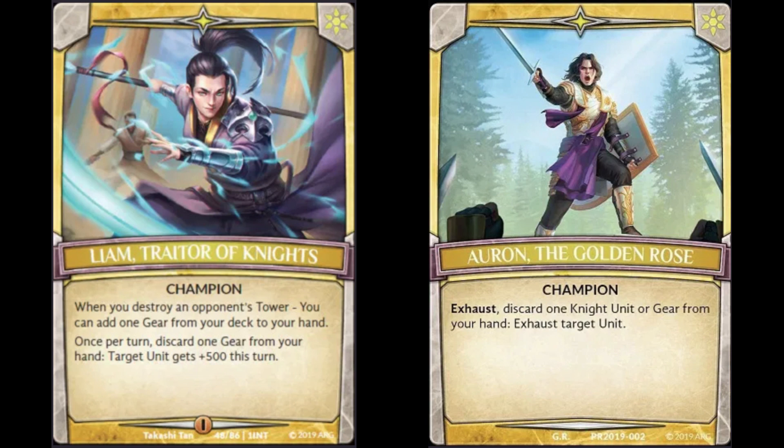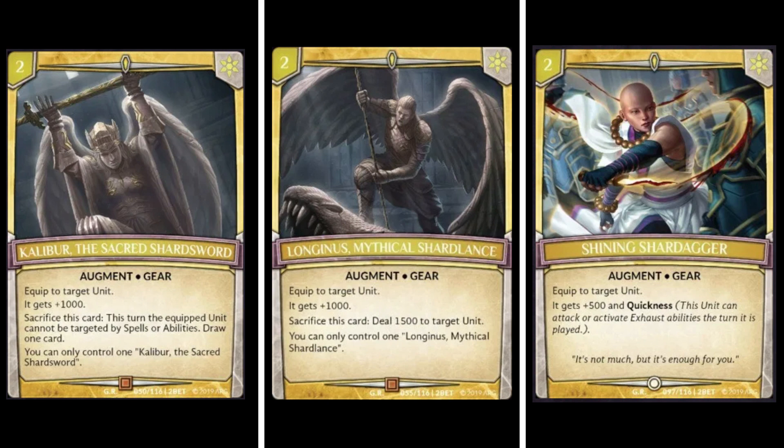Here are some examples of what gears can do. They have a cost, and when you pay that cost they come into play and equip to a unit. Note that gears also count as augments, so cards that destroy augments can destroy gears too. Gears usually give additional power and some kind of ability - the one on the far left lets a unit be untargeted by spells or abilities if you sacrifice it, but replaces itself. Longinous lets you deal damage to something. Shining Shard Dagger gives quickness and an attack boost, making your units fast.